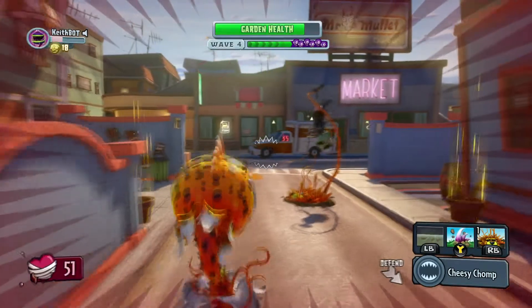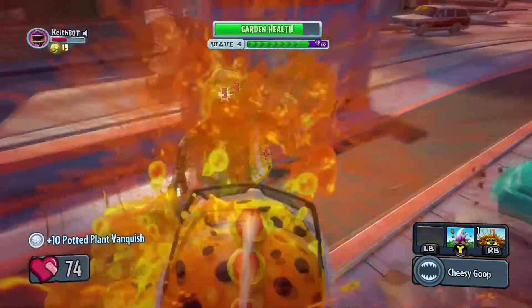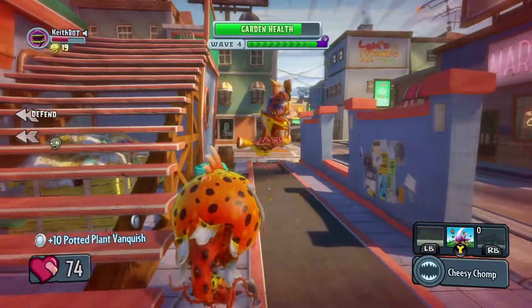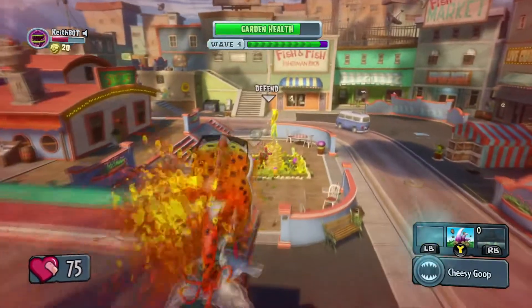The Chester Weed behaves similar to the Spikey Spikeweed, dealing 35 damage a second once stepped on for 2 seconds. You can have two Chester Weeds in reserve, with each needing 1 minute 20 seconds to cool down. Also, you can only have two out at a time, making it identical to the Spikey Spikeweed, except for the growl it makes.